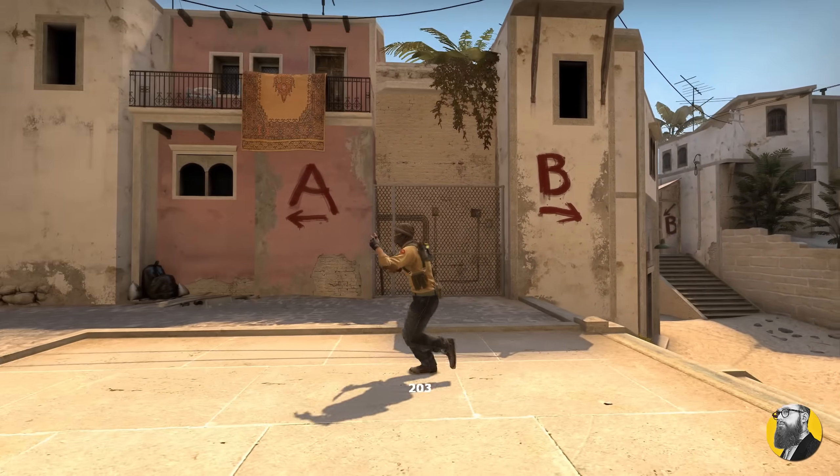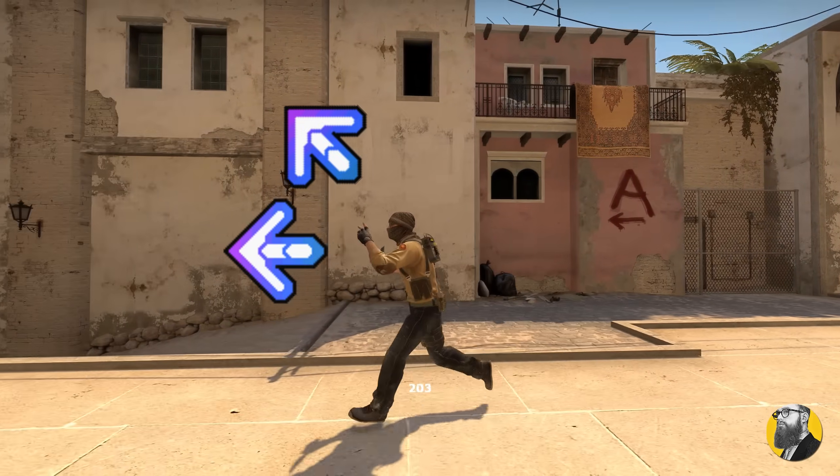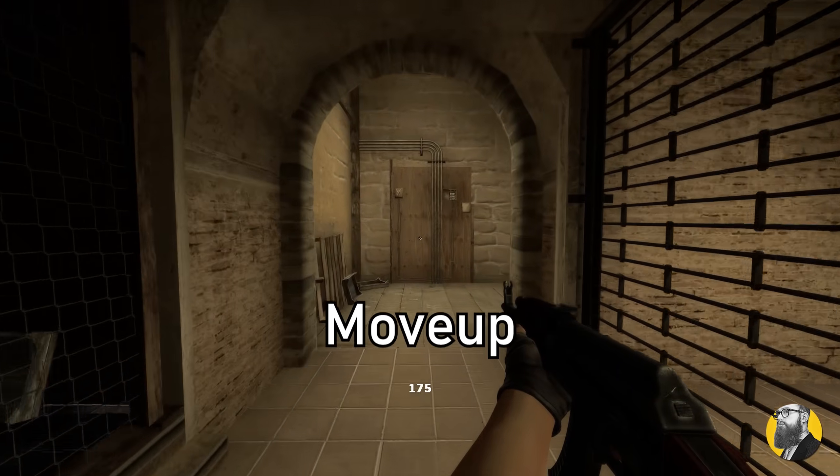I think this new speed comes from the fact that you're not really moving up or down, so it's cutting off some of it. Just my theory. The commands are meant to be used for noclip or for spectators. But anyway, it's a new speed which you can maintain consistently by just holding down a key, and it works for any weapon.